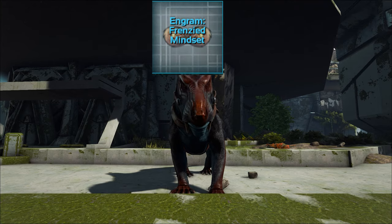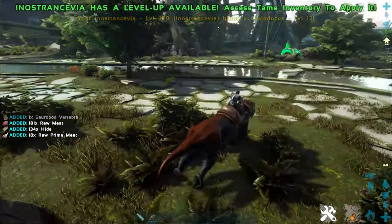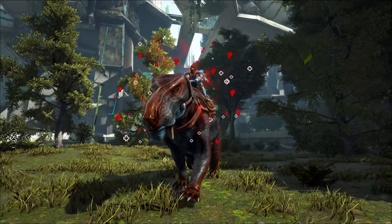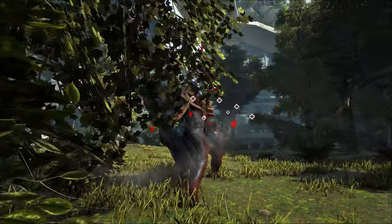Maybe something stronger? How about the frenzied mindset? It increases your damage by 25% as long as your HP is higher than 75%. Also, every attack builds up a meter which, when full, procs a potent healing effect, regenerating 15 HP and 5 stamina per second.